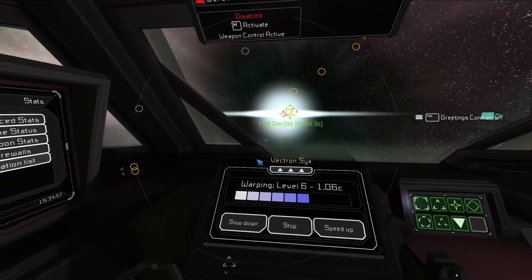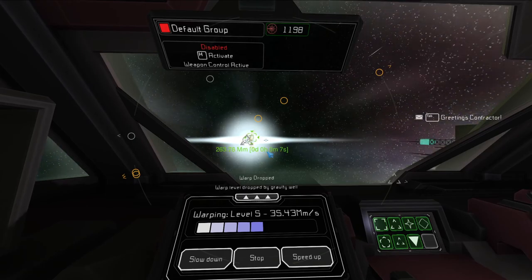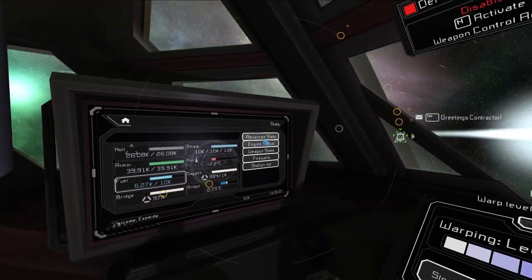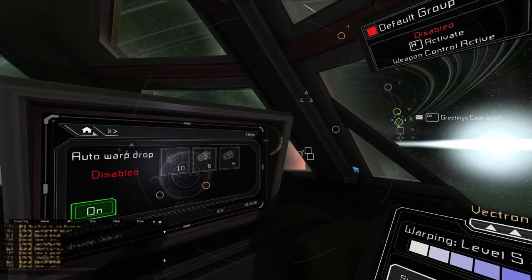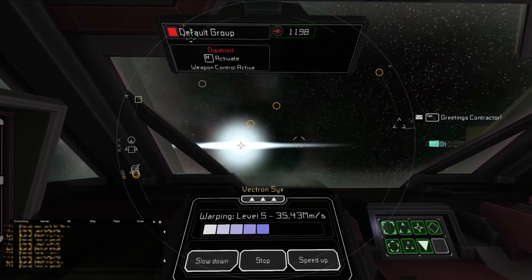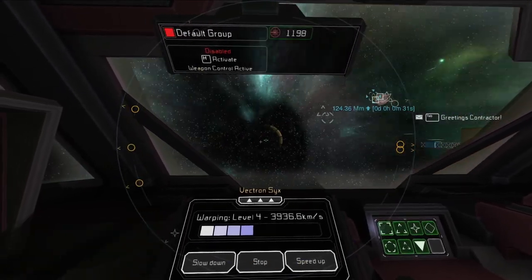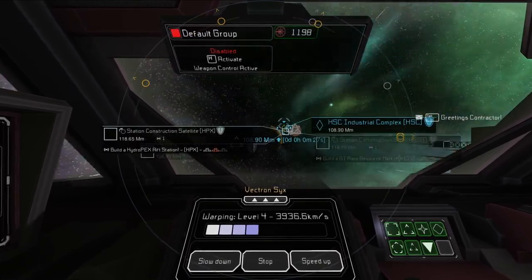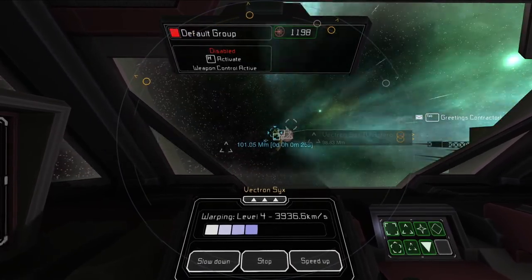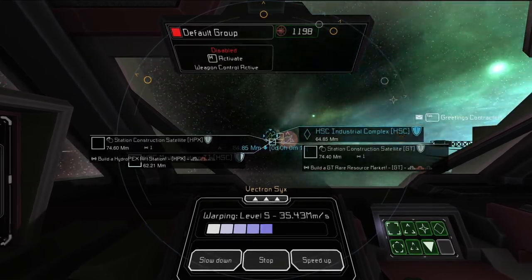If you're tired of constantly having your warp dropped without your permission, you can go to engine status and click off on auto warp drop. This is here to protect your ship from flying into a planet, but if you turn it off, you'll continue warping even if you're next to a planet or colliding with one.